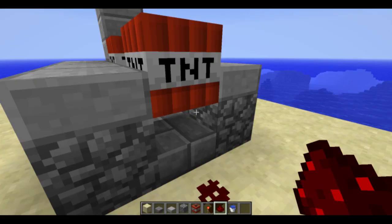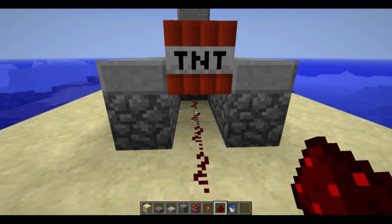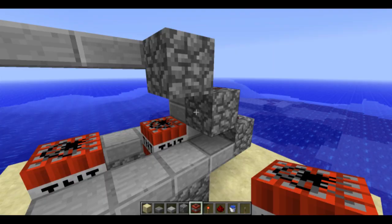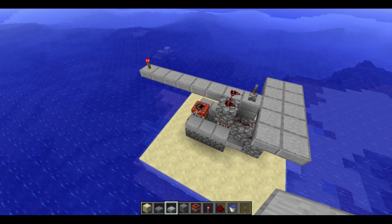Now you wanna put some redstone — it goes right in there, okay? You understand. Then you wanna lay this redstone powder up and around. This will act as the firing system. What you wanna do is put them like this so that they fall down when they get activated.